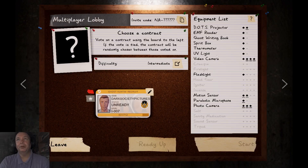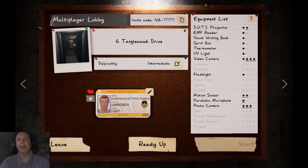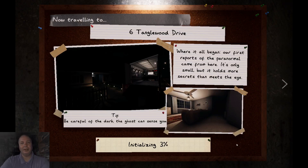We're all loaded up. Four video cameras, three photo cameras, microphone, motion sensor, flashlight. We don't really need all that, but we're going to go to Tanglewood Drive. And we are just going to go out, enjoy, have some fun. This should just be a small video, just a couple of hunts if we can.